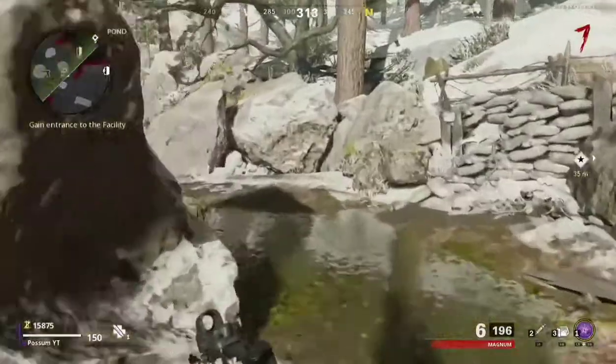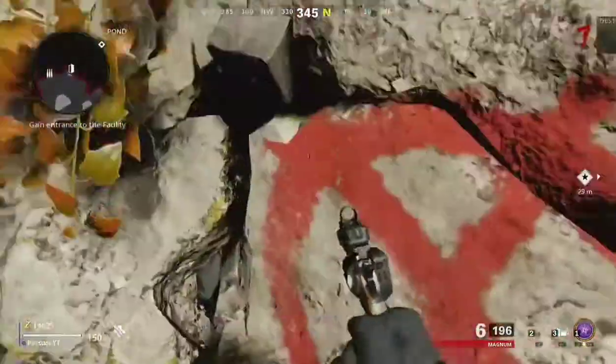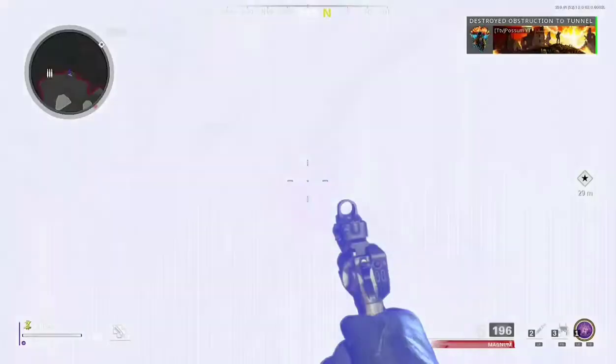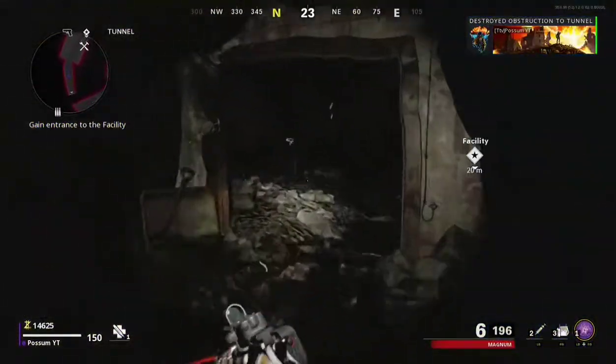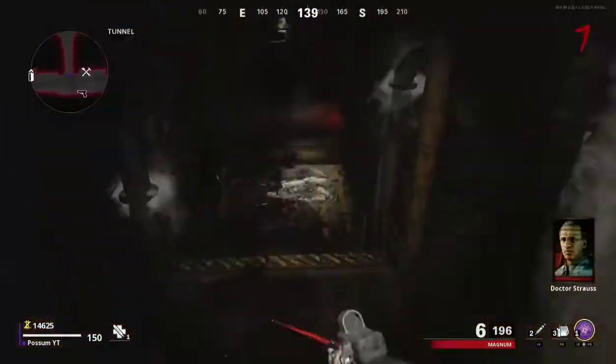As soon as you come up here, take a left. Practically, you're going towards quick revive. Then instead of going straight there, you go right. Open the bunker on the pond. Now you're in the tunnel, and you don't have to open those doors — they open on their own.